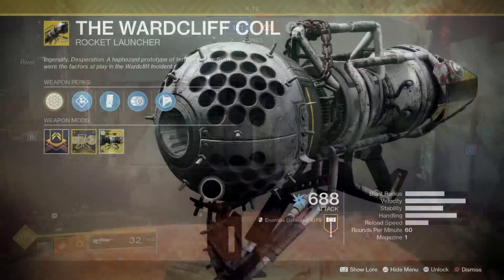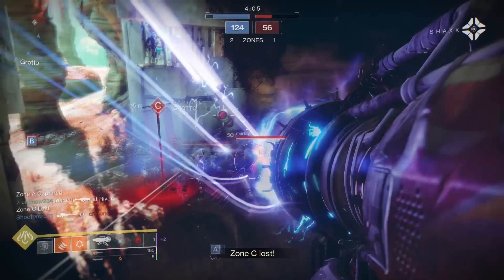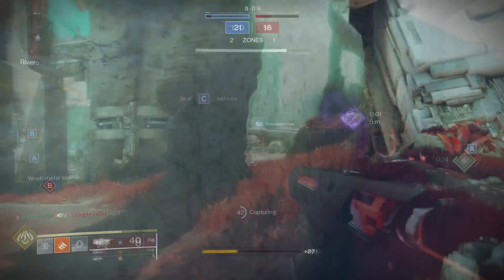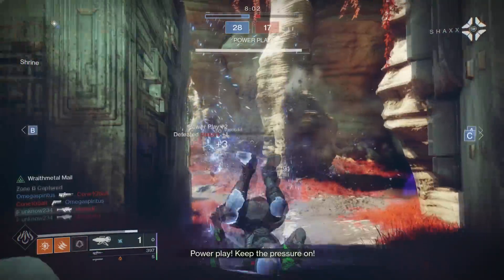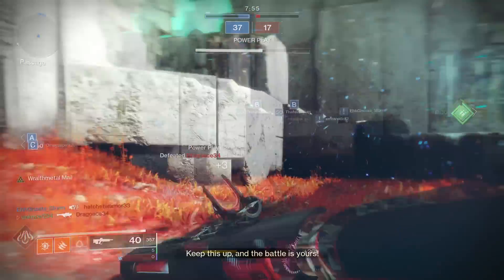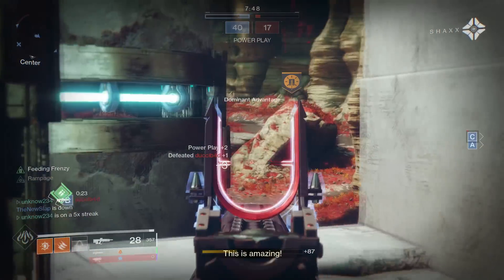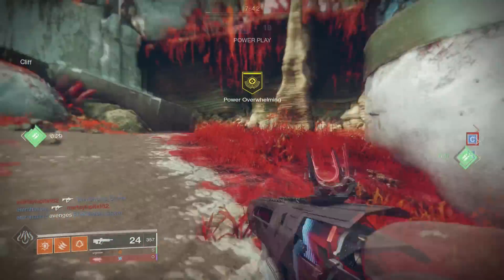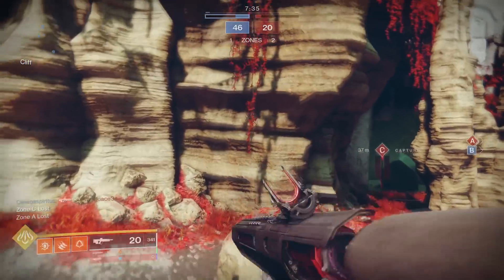Finally, we have the Wardcliff Coil — the destroyer of supers, the destroyer of teams. There's almost nothing that can stand against the Coil, which is exactly why you see it so often in competitive. It's incredibly effective for dealing with supers or team-wiping the enemy. If you're not running an exotic in your primary or energy slot, you definitely want to be running the Wardcliff Coil. People spam supers in competitive heavily, so having an effective counter is essential — and the Coil is probably the most meta competitive weapon right now.